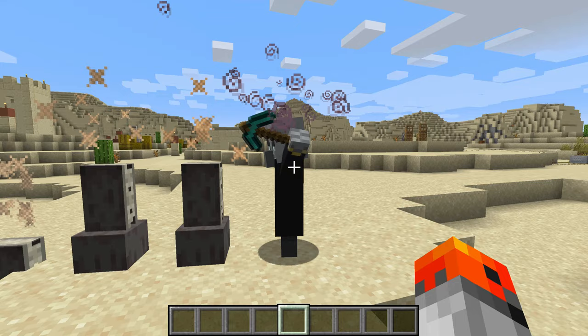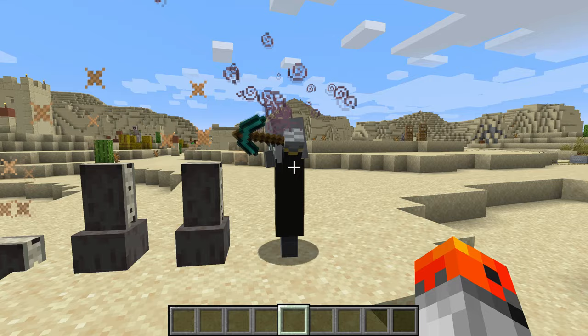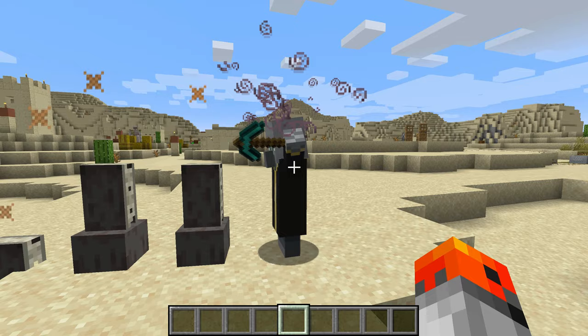You can give evokers items into their hands. And when they raise their hands, you will see the item in one of their hands.